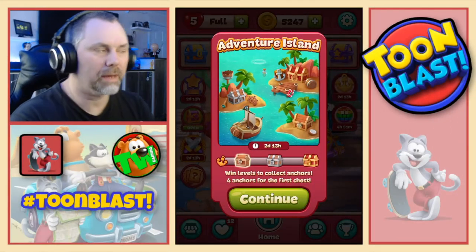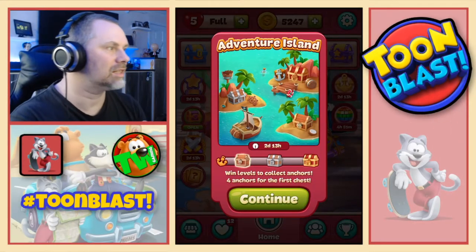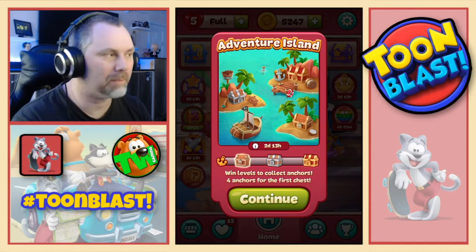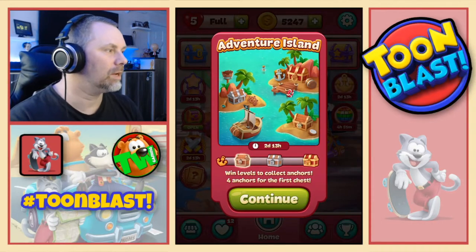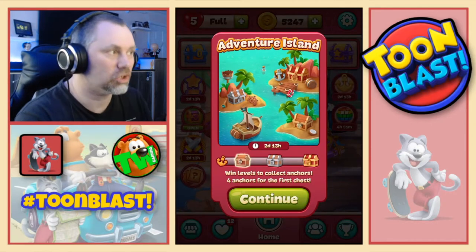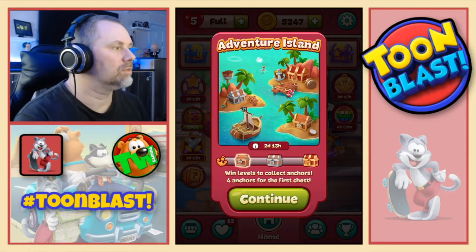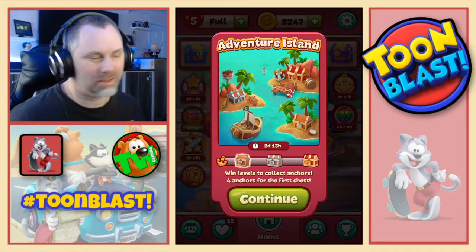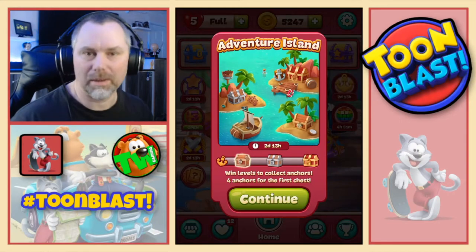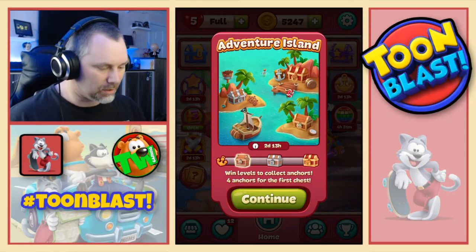Hi everyone, welcome back to Tomb Blast. It is Friday, which means it is Adventure Island time. So off we go again. We've got to get to our first chest, which means we need four anchors - we need to complete four puzzles. So we press continue.